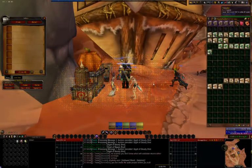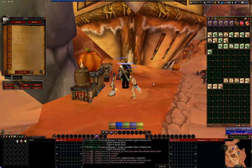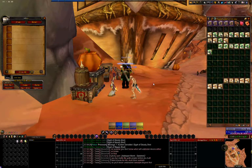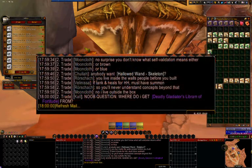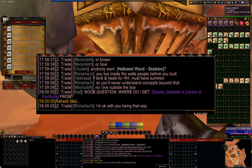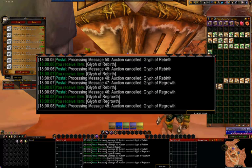One of the biggest challenges to farming the auction house is getting auctions, both sold and unsold, back out of your mailbox. The default user interface limits you to 50 mail items at a time, and there is a one minute delay before you are allowed to see any more. Many mail add-ons allow you to empty the 50 messages, but none that I have found allow you to collect 750.